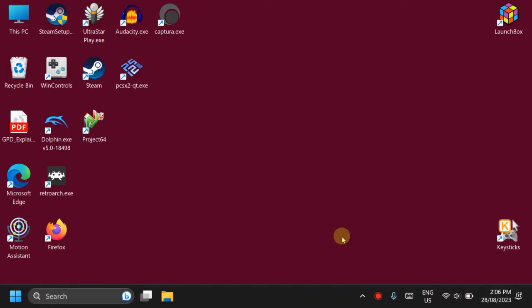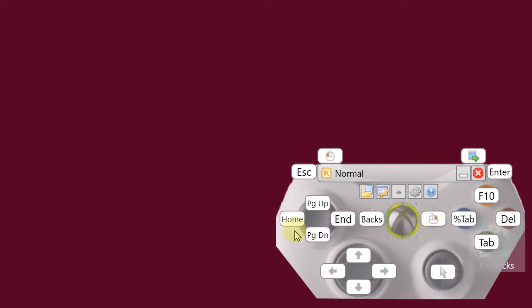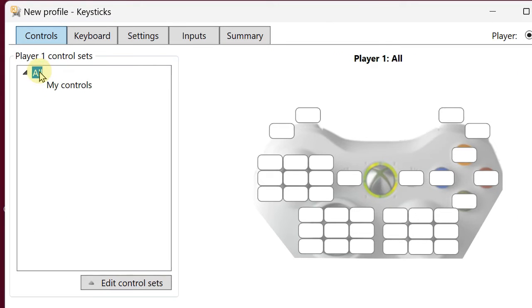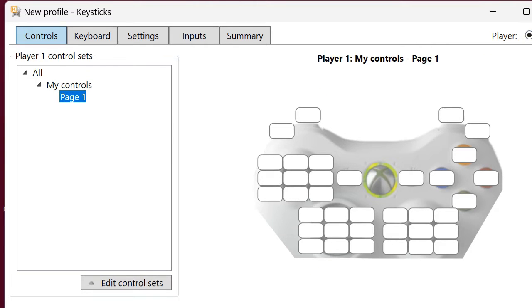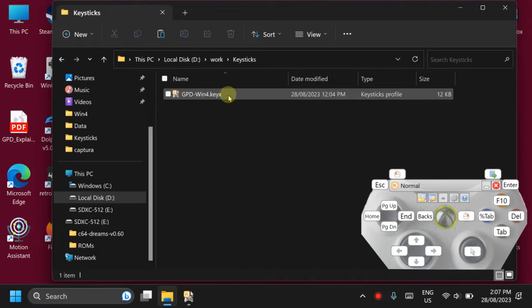Now let me show you my profile in KeySticks. I've already installed the software — I will put a download link in the description. When you start it, you will see a gamepad by default. This is not my profile. I can either create a new one — go to Create Profile — and there's a controller where you can add a new control set. In my case I added pages here. I just double-click on my profile file and it will load.